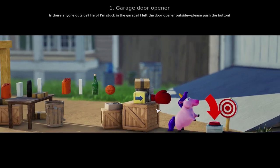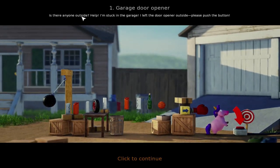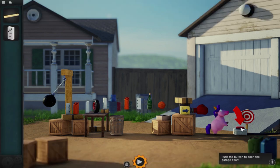It's doing a little loading. Whee! The music's really calm and peaceful. Whoa! Garage door opener. Is there anyone outside? Help! I'm stuck in the garage! I left the door opener outside! Please push the button! Okay! I can't just press the button! Oh, alright. Well, let's see. Push the button to open the garage door. I've got a beam, a domino, and there's all this setup here. And this cute little horse - oh no, he's a unicorn!